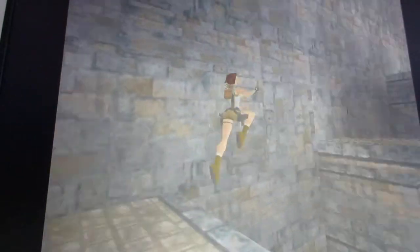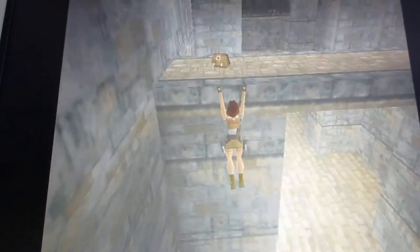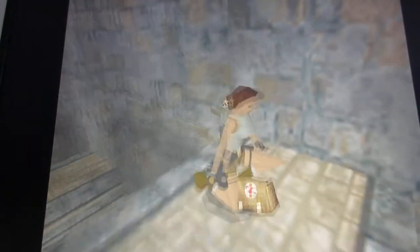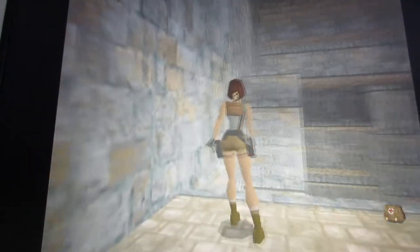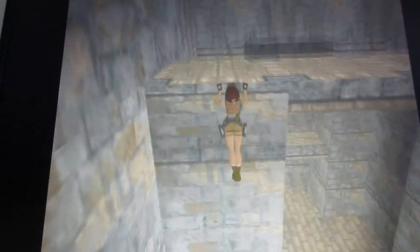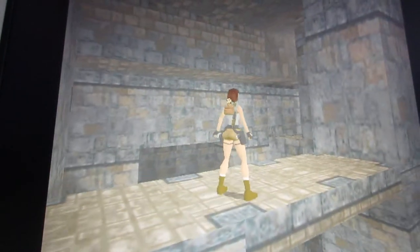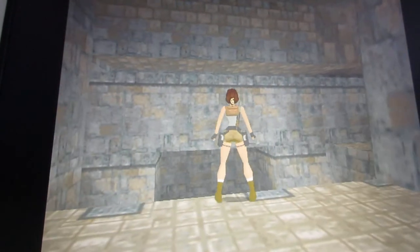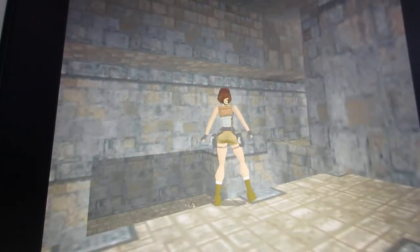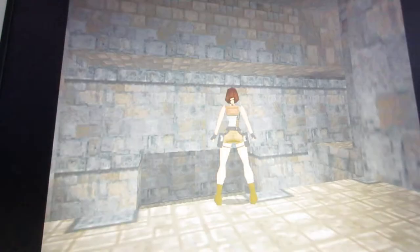Run jump onto these platforms here. Grab the ledges. Run jump onto this next ledge to pick up the large health pack. Now you'll notice the magnum clips in the alcove down there. You have to aim your jump just right to get in there. Sometimes it can be kind of hard to get in there.